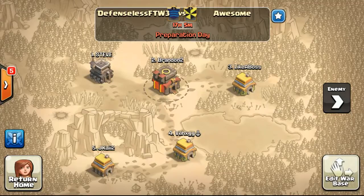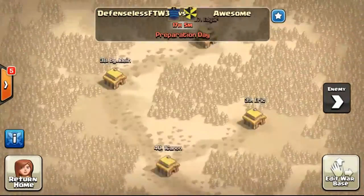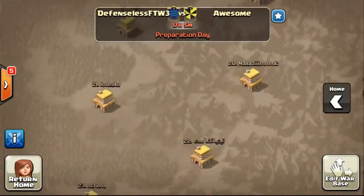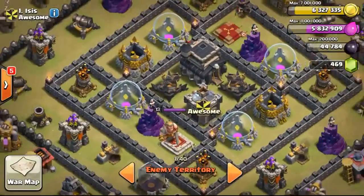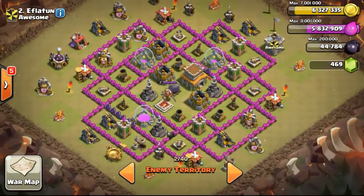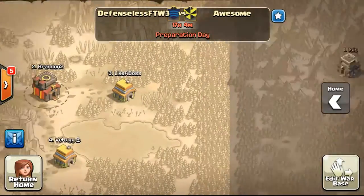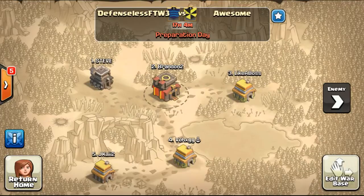Now we are against a clan called Awesome in what I think is a 40 versus 40 clan war — it's going to be a really awesome war. The first opponent is a Town Hall 9, so I'm not sure whether Steve can handle him. Hopefully Steve can 3-star him; if not, I'll come in and probably handle it with a GoWiWi. The next one is Town Hall 8 — we could use Balloonion to take that base out. Me and Steve are strategizing and discussing who takes out the top 4 bases, but I'm going to give Steve the opportunity to try the number 1 base first.